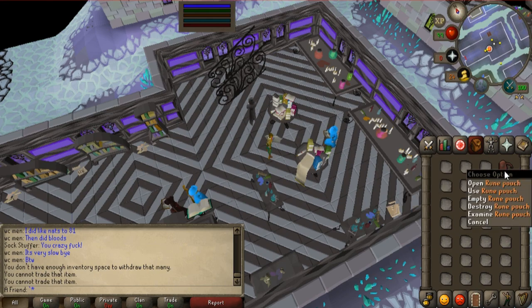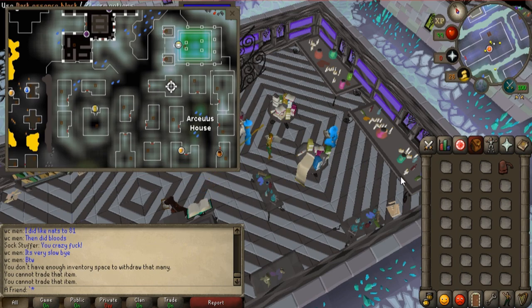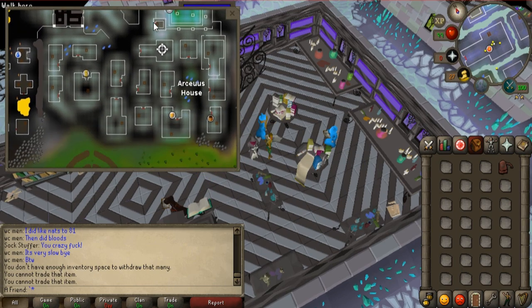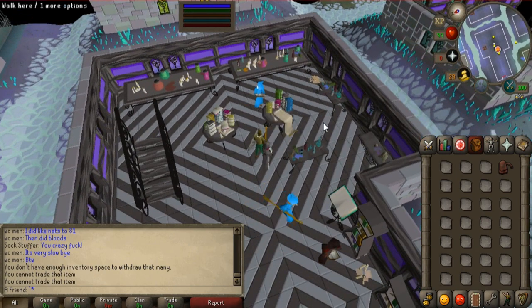The hardest part is getting the blocks because it takes just so long to walk, but once you have them, this is the bank — this is where to go, very close — and I think this should be pretty AFK.